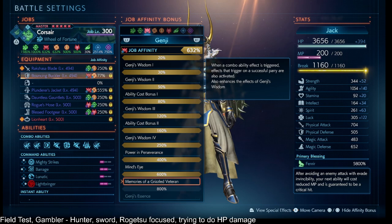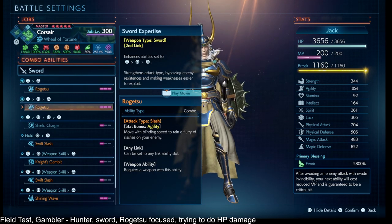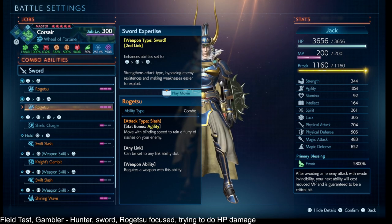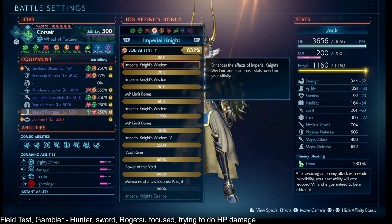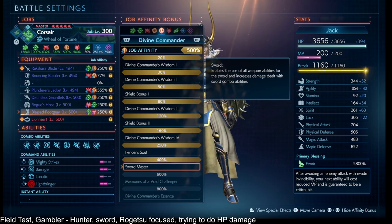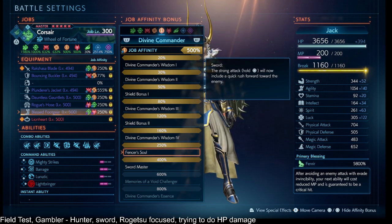Summoner at 600% to trigger the combo ability effect and get parry buffs going, and also to do critical hits with my combo ability effects. On the Corsair, the first and second slots have the sword soul and the sword expertise. So if I'm trying to go for damage, I'll go for the sword expertise — two normal attacks and then the Rogetsu. I also have Void Knight 600% for the haste, and Sword Fighter 400% to unlock Rogetsu and increase the damage dealt of my sword combo abilities by about 40%, same bucket as all my gear.